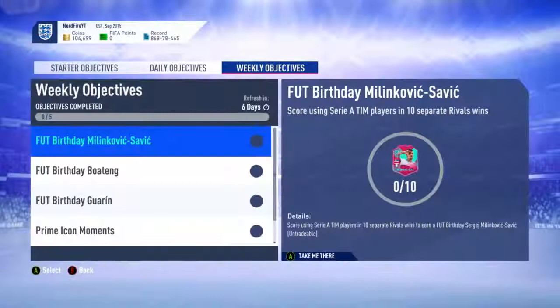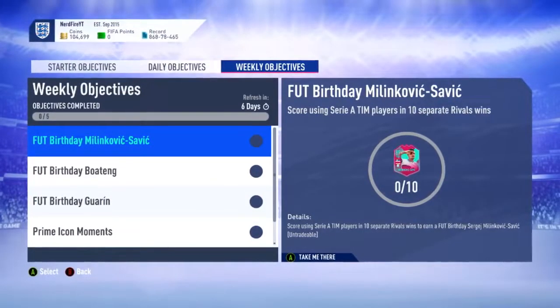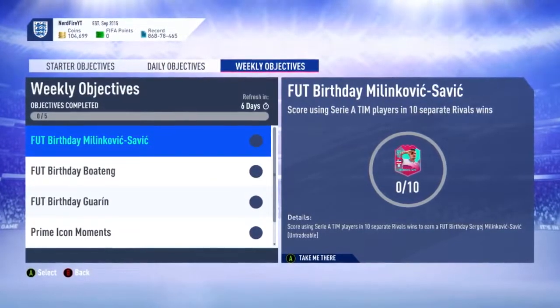So the first thing I want to look at is the brand new weekly objectives. The first one is a FUT Birthday Milinkovic-Savic card, and to get this you need to score using Serie A players in 10 separate rival wins. I'm definitely going to do this SBC because I already used his 87 and now he's got an 89. His card looks really sick — obviously he's only a right back, but I don't start him in game anyway, so he's going to be on the bench as a super sub CDM.